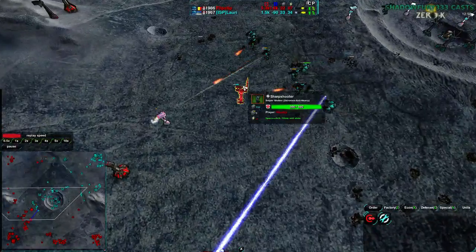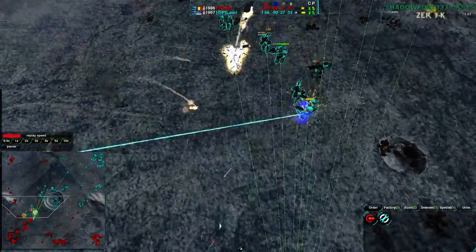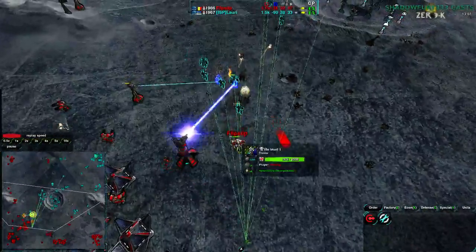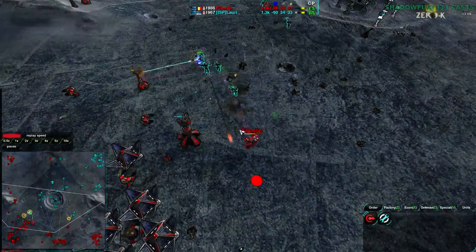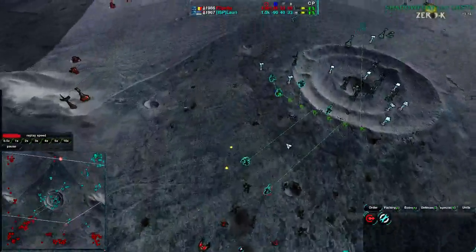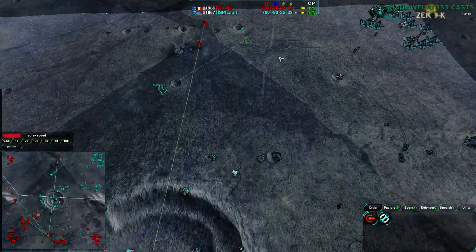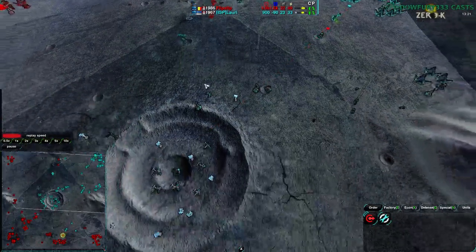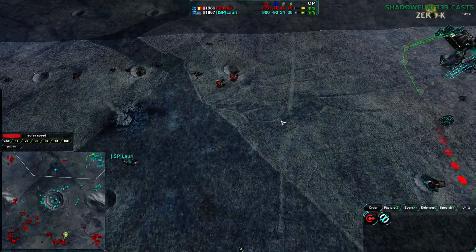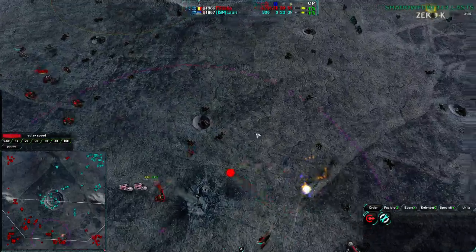Lowry finds and destroys the Sharpshooter. Stingers come in for not much use — the Warriors and Roccos are going to be stopped by the Stingers ultimately, but there's another wave coming. A Warrior force comes in for Flipstep, getting rid of some metal extractors. Lowry's commander tries to deal with them — the rocket launcher should help there. Flipstep is also setting up more defenses and power on the south side, getting his power back up to near overdrive excess.